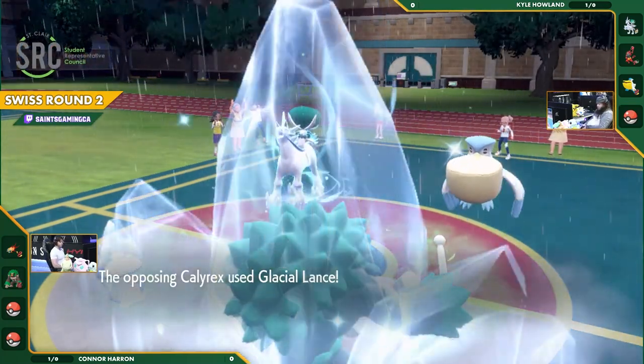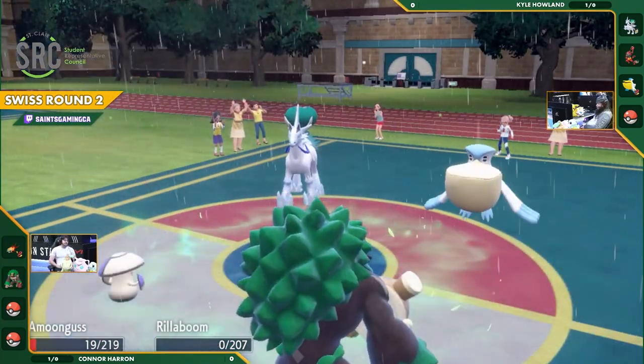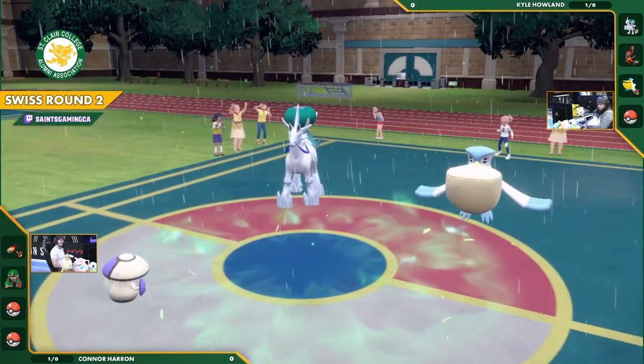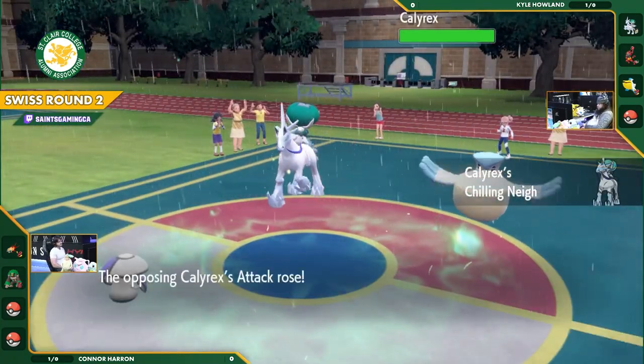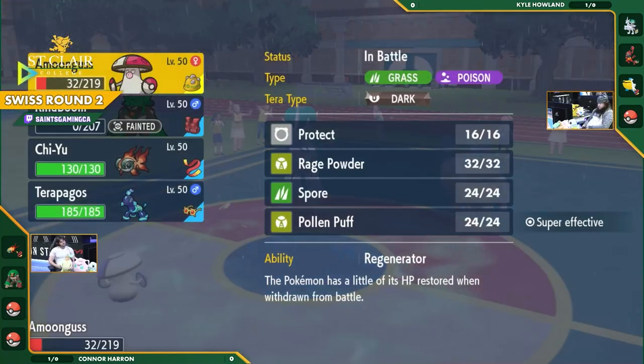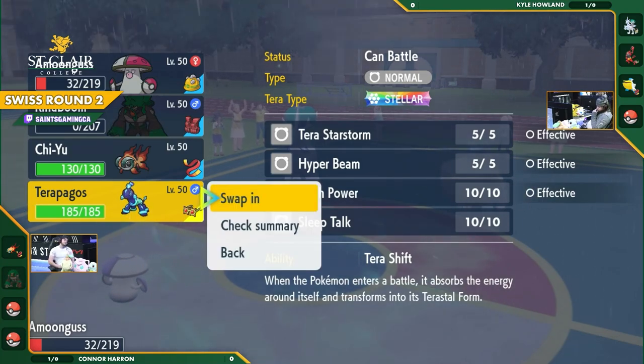Pelipper opts not to attack at all, instead going for Tailwind — giving that normally very slow Calyrex a speed boost. Then Glacial Lance hits for major damage to both members on Connor's side. Rillaboom falls and Amoonguss is down to its last 10% HP. An absolutely brilliant play from Kyle. The double knockout would have been even better, but with Amoonguss still up, the next few turns will be very difficult.